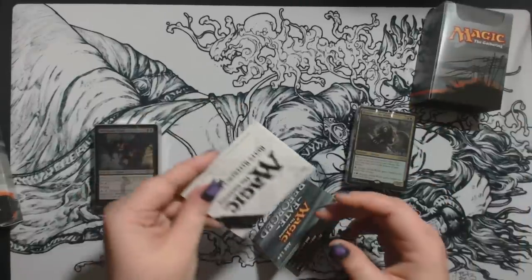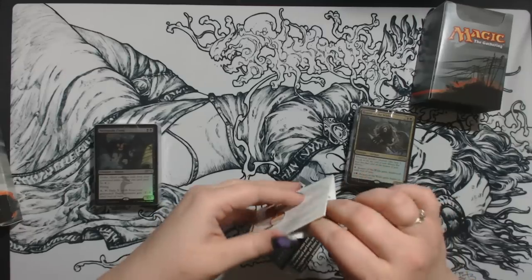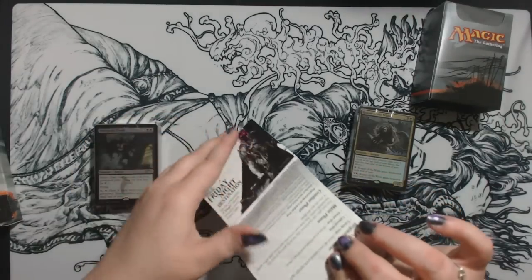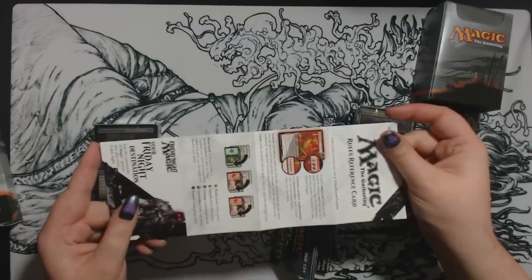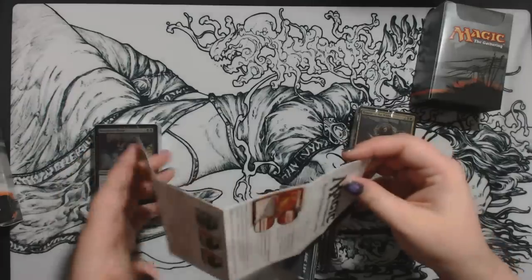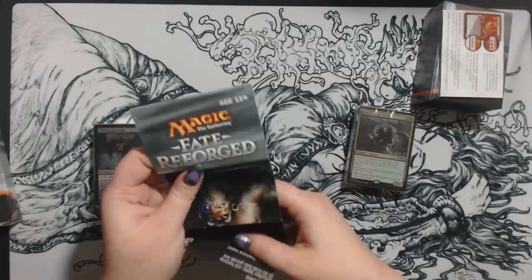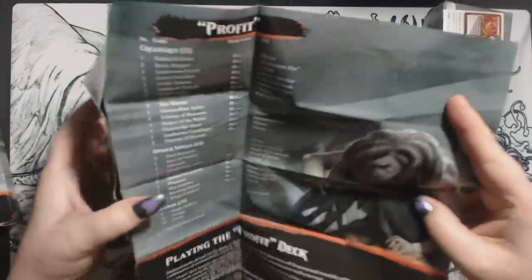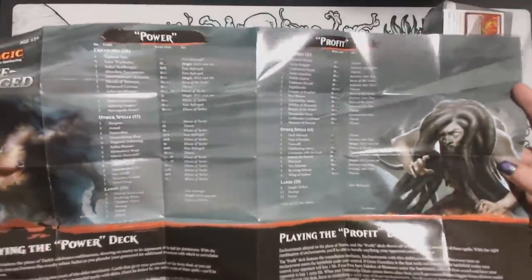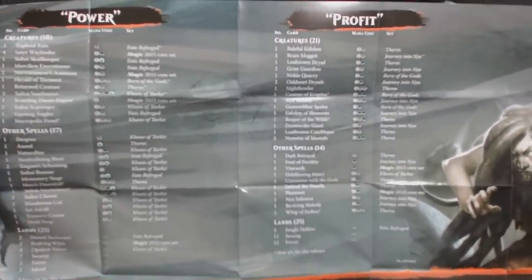This is the same rules reference card that you get with everything since M15 came out. It's just a quick guide on the parts of your turn and everything. The fold-out insert goes over all the cards in both decks — the Power deck and the Profit deck.